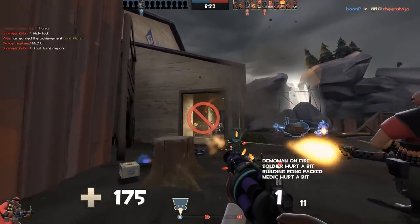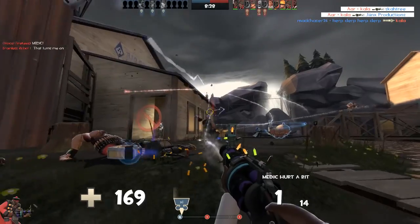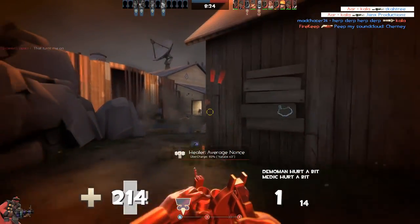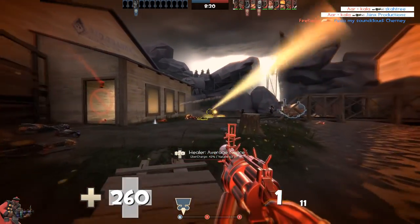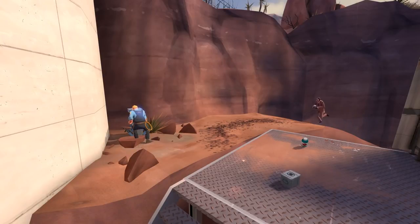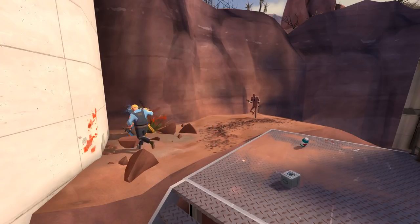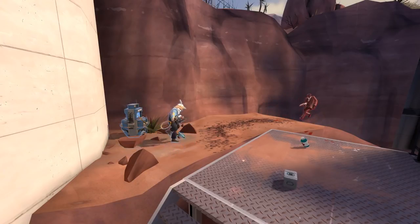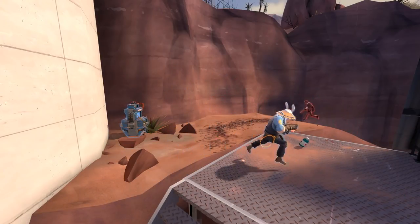I'd recommend running modern Team Fortress 2 off of a 7200 RPM hard drive or SSD. Back in the day, though, this probably wasn't even an issue. 2007 Team Fortress 2 may look very basic, and that's likely because it is. Without a plethora of alternative hats, mists, weapons, sounds, and particles for the engine to search for and load, the game likely didn't have to refer back to the hard drive nearly as often as its modern-day equivalent does. This was probably one of the many factors that made the game easier to run back then.